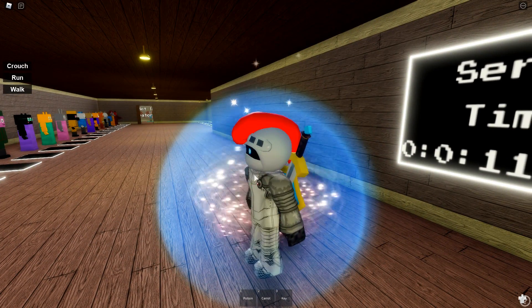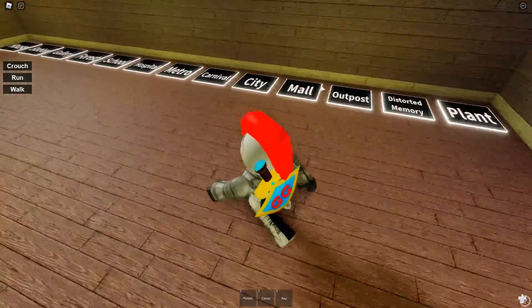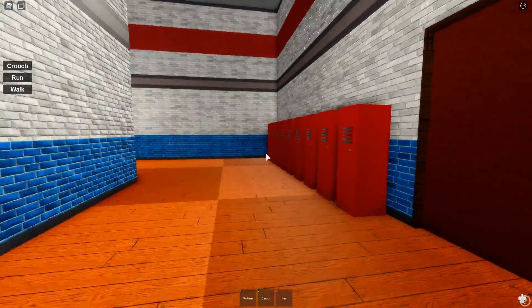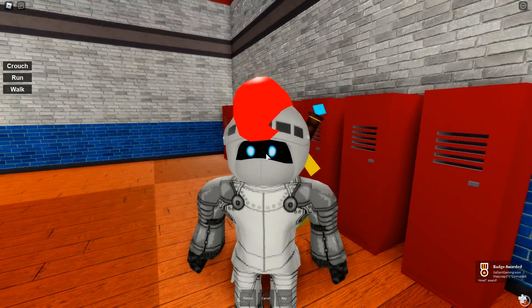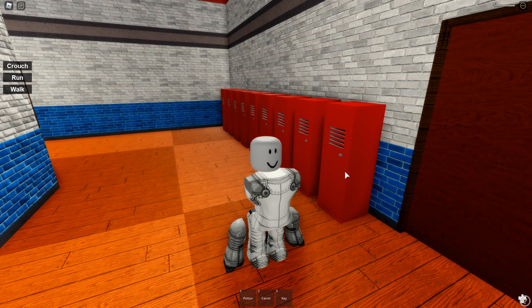The next one after that is called Corrupted Head. This one is in the school. We're gonna go inside and just keep going straight through this room, turn left, and it's just in the locker right there. It got shoved in there by some bullies. We're not gonna help it out though because we got the badge, so our job here is done.